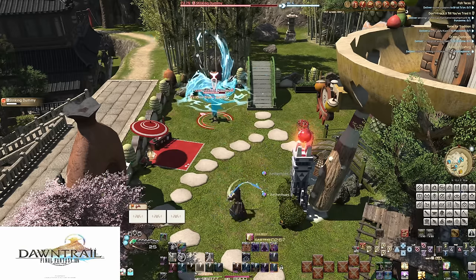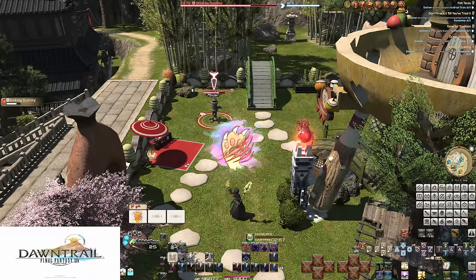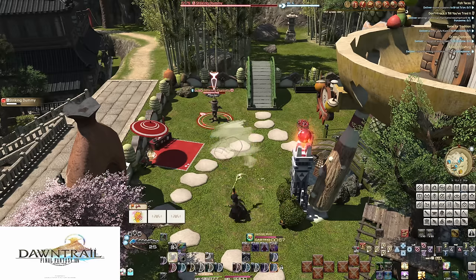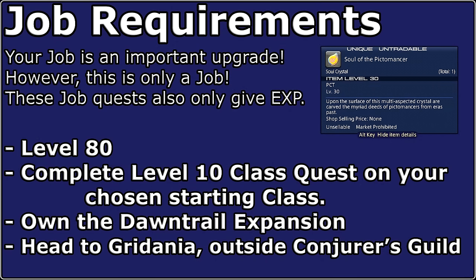Pictomancer embodies the idea of upkeep more than any other job due to this investment. With starting at such a high level, you're already picking up what is essentially a complete job. While you do get a few new skills on your way to level 100, you're starting with most of your skills. To obtain the Pictomancer job, complete your level 10 class quest and be level 80. There are no further requirements beyond owning the Dawn Trail expansion.